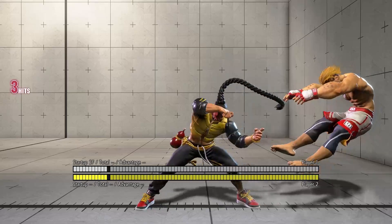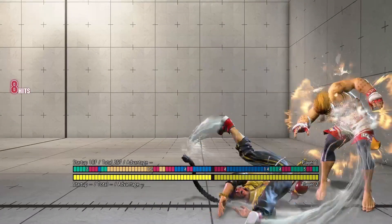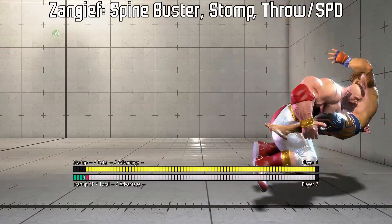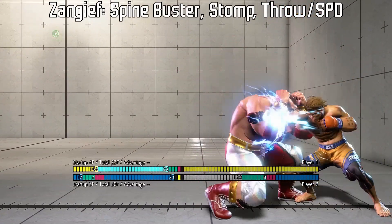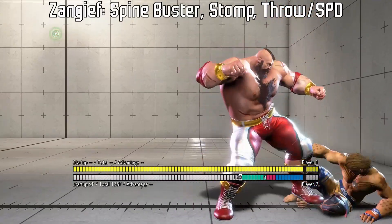If Jaime wants to lead into an uninterruptible command grab, he will need to walk forward instead of forward dash. Zangief needs to do his down forward throw, the spine buster, for this setup. He can also do an uninterruptible SPD after this setup.